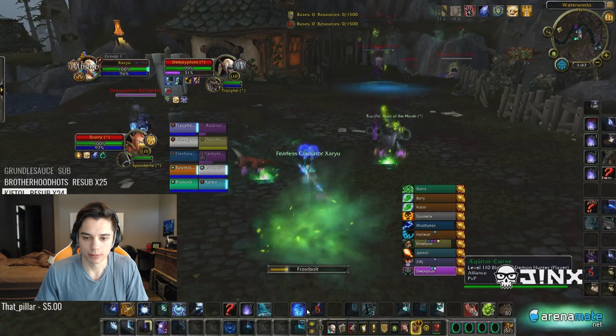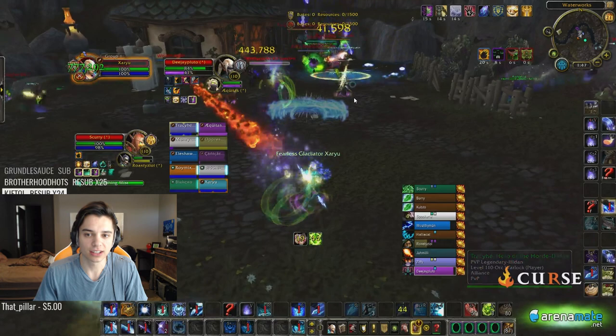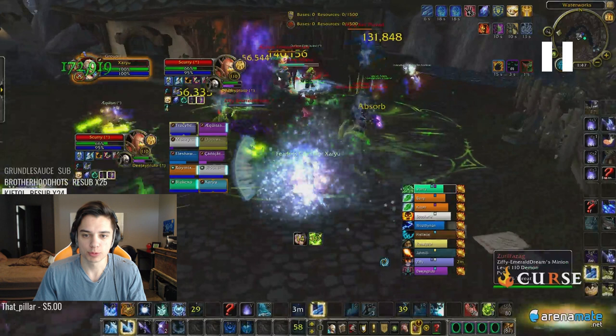So basically for an opener, you could throw a Blizzard down to make sure everyone is 65% slowed, then Icy Veins and orb, and just spam Ice Lance — the orb should be cleaving everything down. Right about here I can Icy Veins and orb, and you try to find the most populated area. I have the orb on the monk, the druid, and a bit on the second druid.